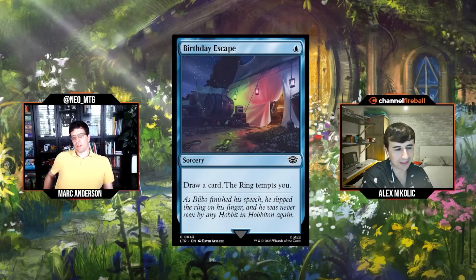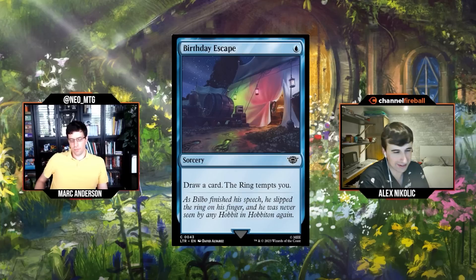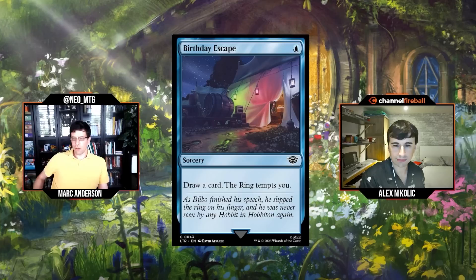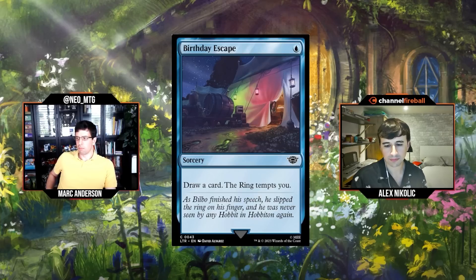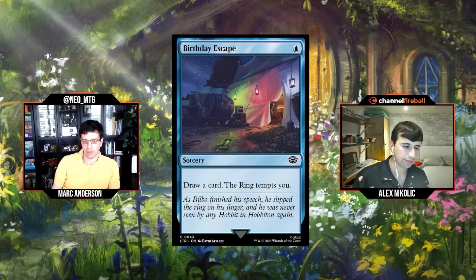You don't mind giving up the ring bearer equip on turn one — it's going to come eventually. Yes, you give that up quote-unquote if you cast on turn one, but just getting this out of your hand, cycling, getting to the graveyard, and making it so that the second time you're tempted by the ring you get to loot — I think this is a good role player. If you wait until you've cast your first creature before you play this, giving your first creature skulk isn't going to matter a lot of the time, but giving your creature skulk plus loot is great. I think almost all the time you're just supposed to cast this on turn one.